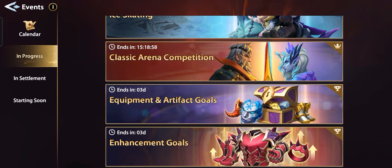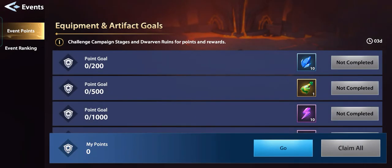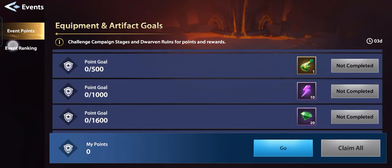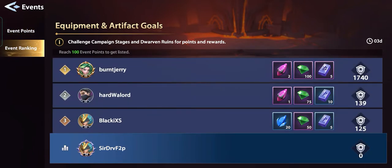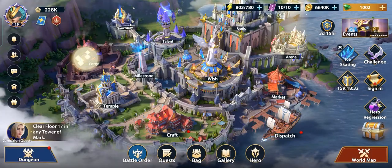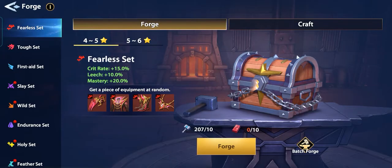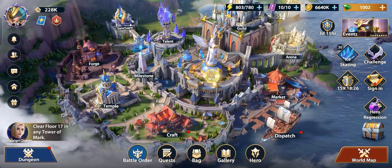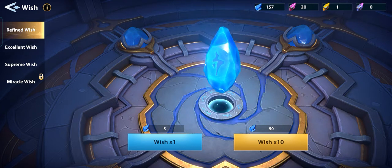Just to show you guys, we have tons of events happening right now which is pretty good for free-to-play players. Make sure you are picking what you want — whether you want to summon, enhance, or go battle with the Dwarven Ruins. If you have tons of energy then go ahead with the event ranking. Aside from that we'll be doing some forging, but we'll start with summoning for today.